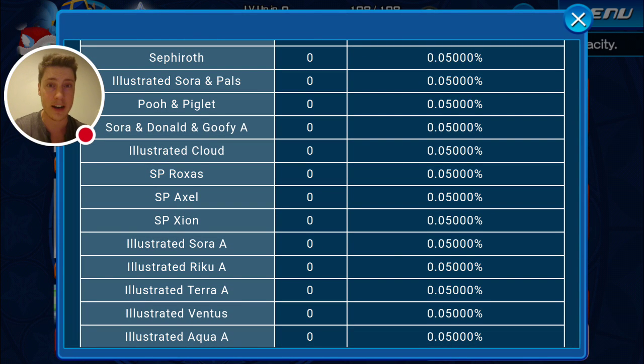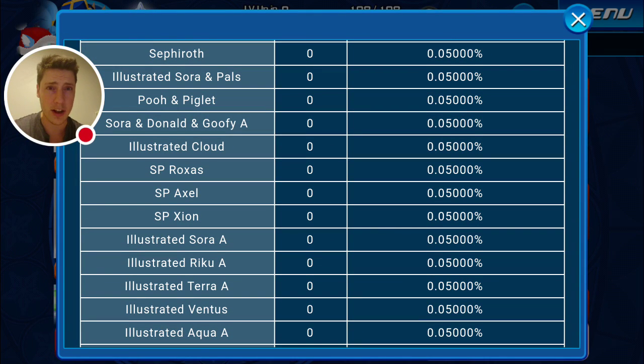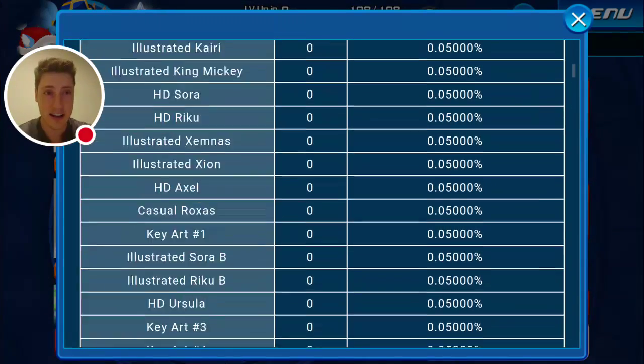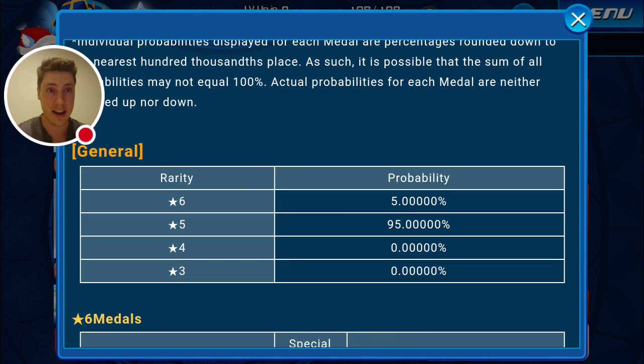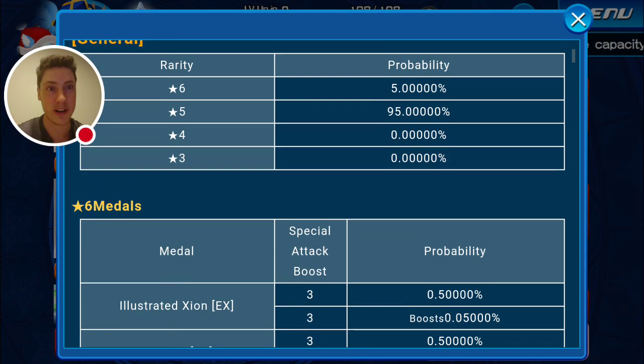As you can see, these all come with zero dots — there's no breakdown of the individual likelihood of getting one, two, or three dots. Zero here means zero dots. So if we add up every single one of these probabilities, we calculated last time there were 78 premiums, which is spot on. If we take 78 premiums and times it by a 0.05 chance, that adds up to a 3.9% chance in total. And if we add to that the combined 1% from the 0.5% chance of getting either Illustrated Xion EX or HD Axel, that's another 1% for a total of 4.9. Adding the final bit from the odds of getting a boosted copy of either Illustrated Xion or HD Axel, this entire list adds up to the 5% we see right there. The math actually checks out — it's amazingly how beautifully the numbers have worked out this time. I wouldn't expect it to be this nice every single time, especially as more premiums are added to the game.